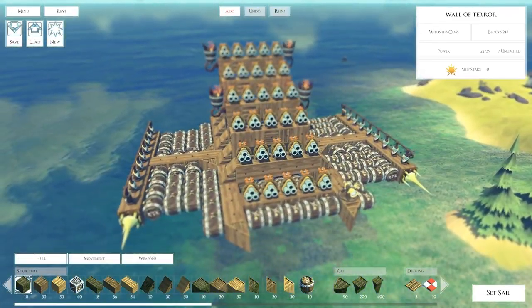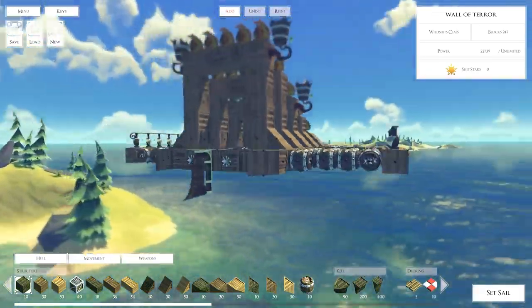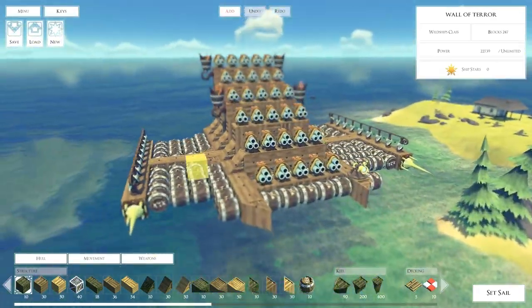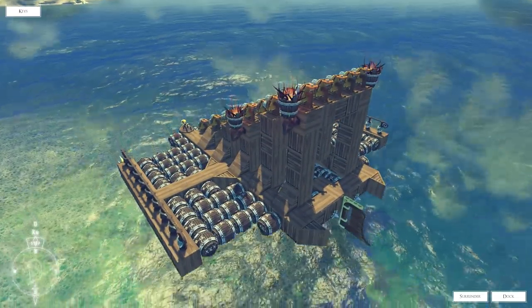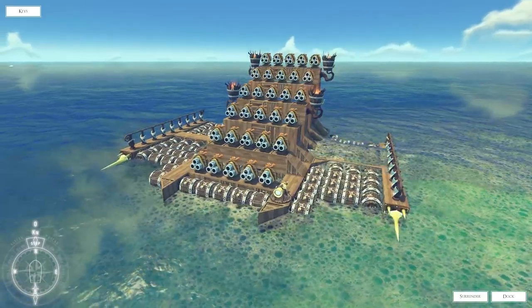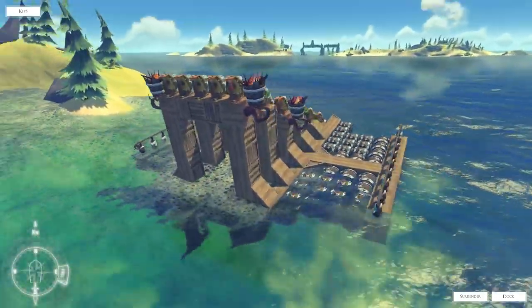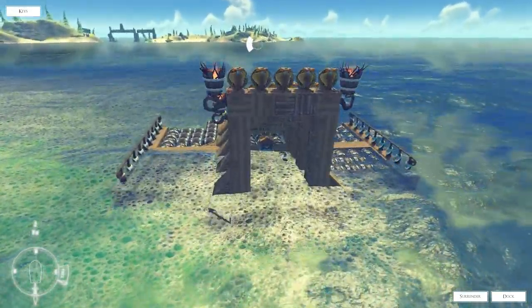Oh my gosh, does it ever look like a wall of terror! Okay, first of all, I've tried to build something like this and it just didn't work out, so I wonder how he got this to actually work. He's got two little props and then all of these cannons - tons and tons of cannons. The FPS isn't even hit, so I'm guessing that FPS gets hit more when you have more blocks than guns.